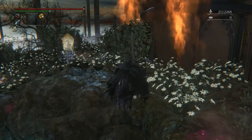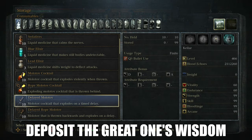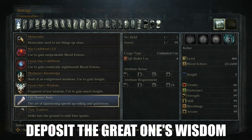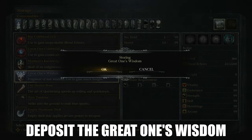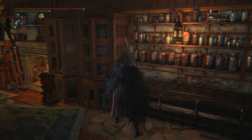After this is done successfully, run back up the hill and head back to your storage box, where you then want to deposit your Great Ones Wisdom back into your character's storage. After all this is done, just run into this corner here.